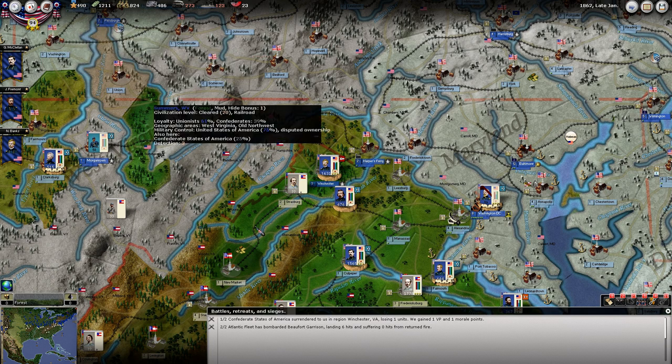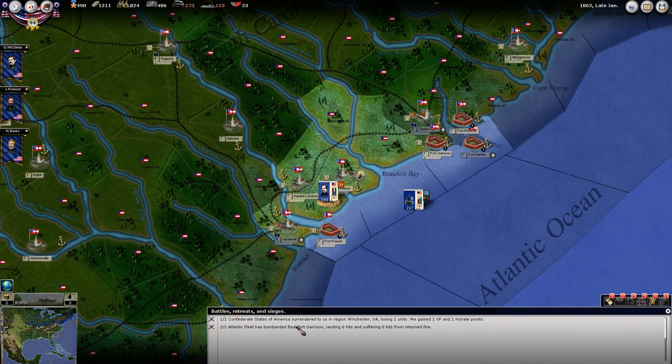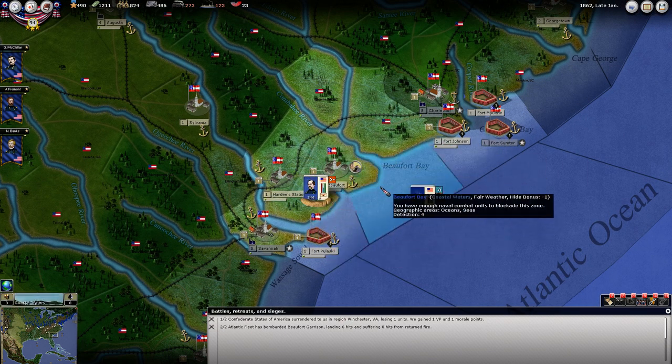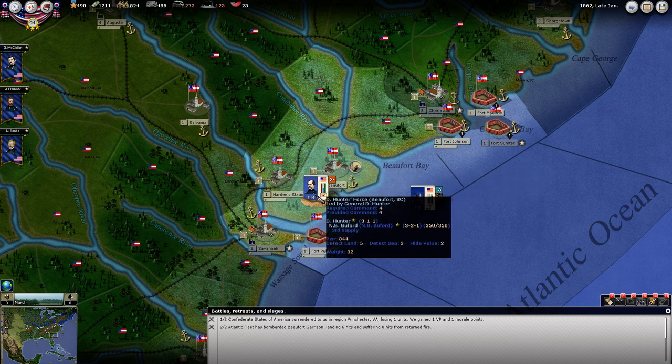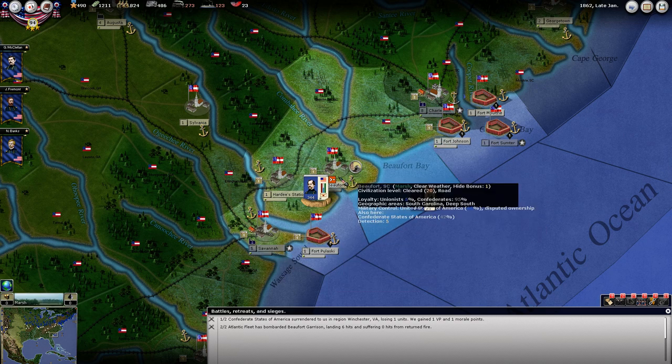So we gained national morale there. And the Atlantic fleet has bombarded the Beaufort garrison. So we're here now and we're besieging these guys. We probably should have put these guys on an assault posture, and then we would have possibly attacked that unit or the forts from the start. But I think we're in good shape here.